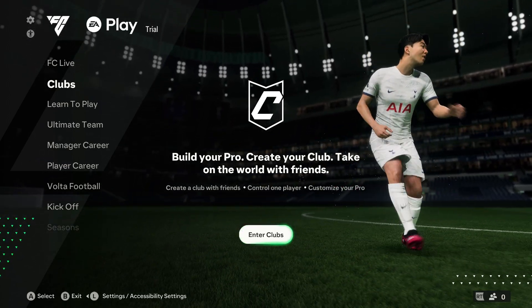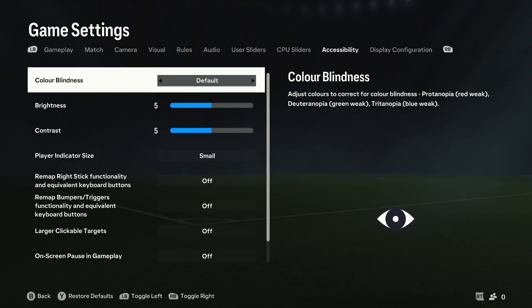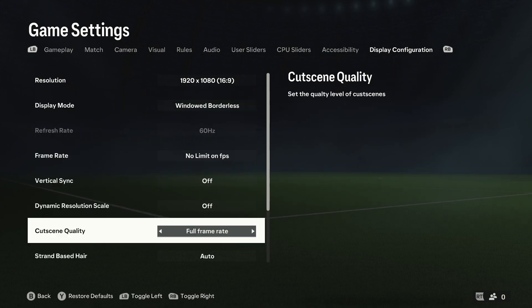Here are the best graphics settings for performance. Let's open the accessibility settings, then open the display configuration tab and start from the bottom.